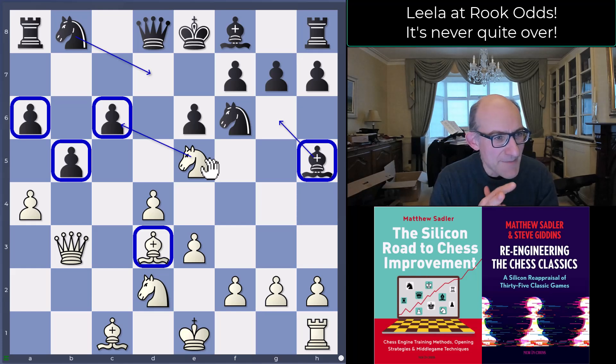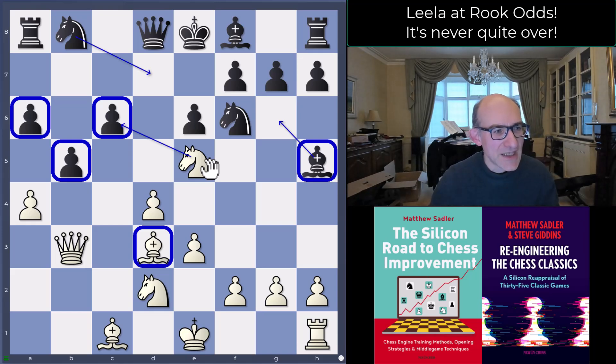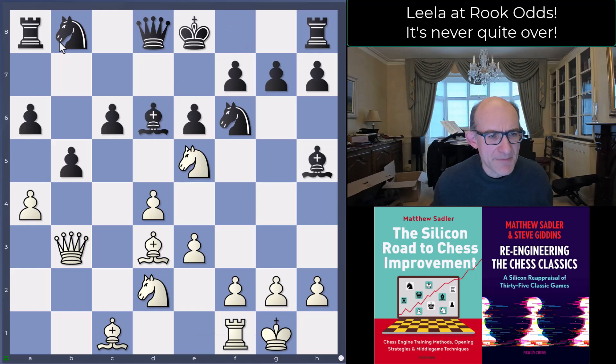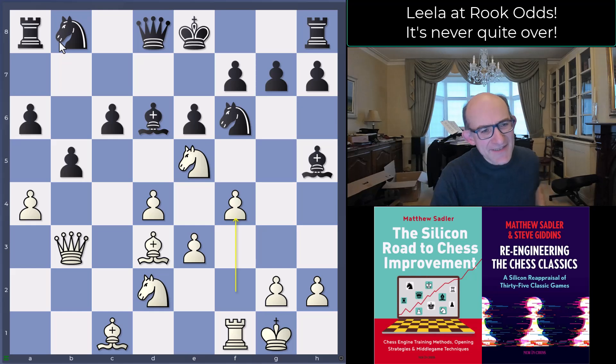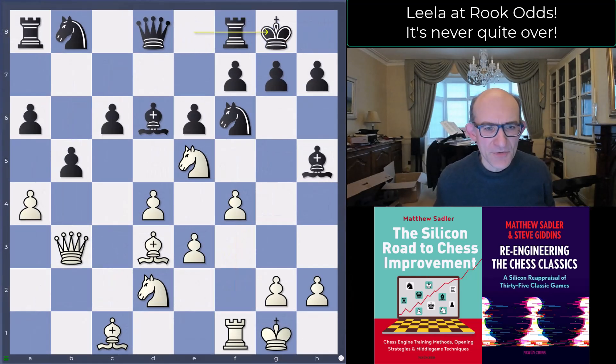With the rook odds, how bad that actually is isn't clear. It might well be worth just developing, tempting White to pick up a pawn and then completing development that way — because if you get rid of those queenside pawns, the rook on a8 gets nicely active as your extra rook. So castles, Bishop d6, and now f4. However you try, Lila always seems to end up with some sort of attacking structure. Black decided to castle.